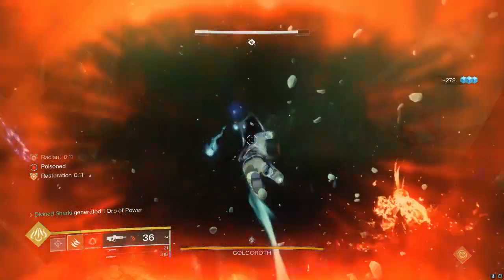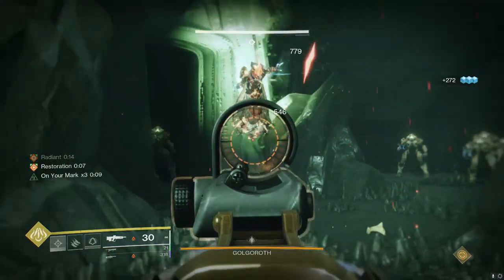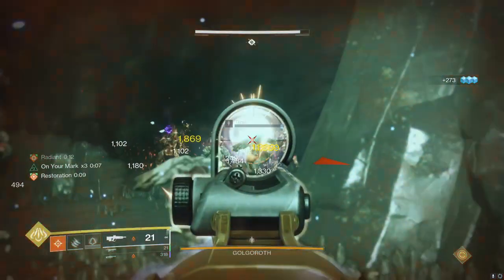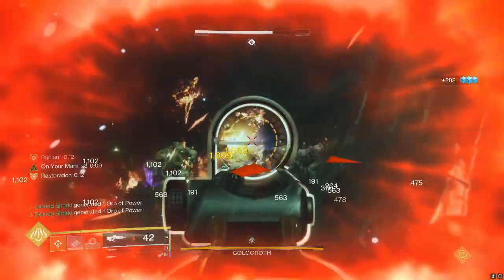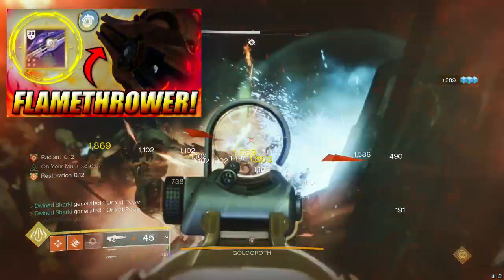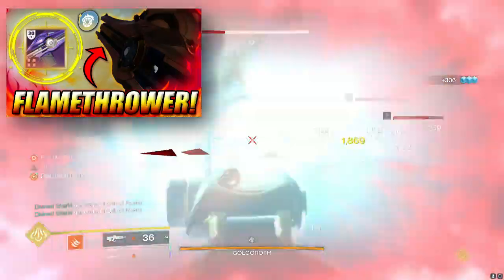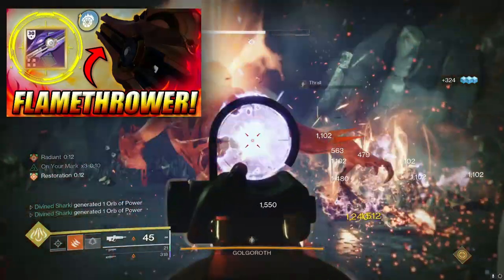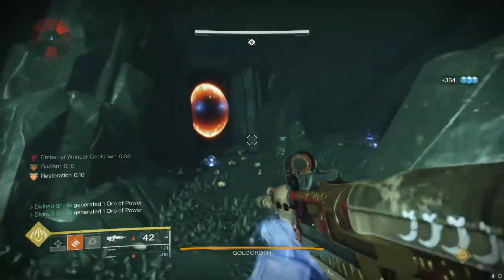That combo is Subsistence and Incandescent combined together — an absolute dream pair. The reason I really wanted this on a primary is because the special weapon I'm referring to is the Retraced Path, which is like a literal flamethrower inside of Destiny 2. But unfortunately, because it's a special weapon, you can't shoot it forever no matter how many ads come at you because you're gonna run out of special ammo. With a primary, you have a much less likely chance of doing so.